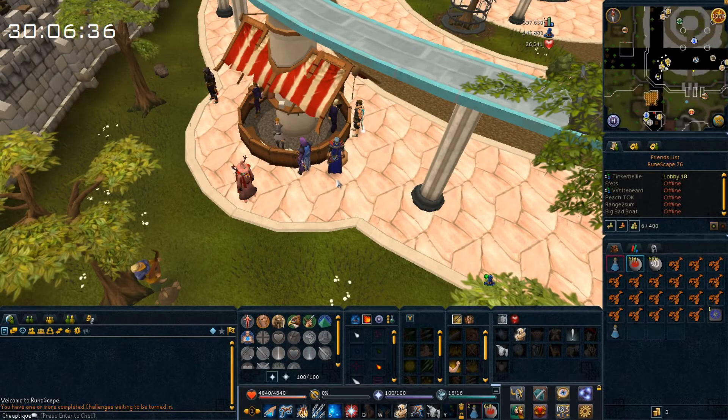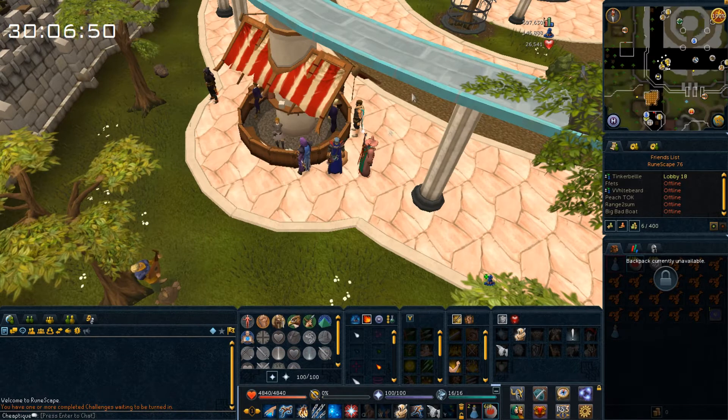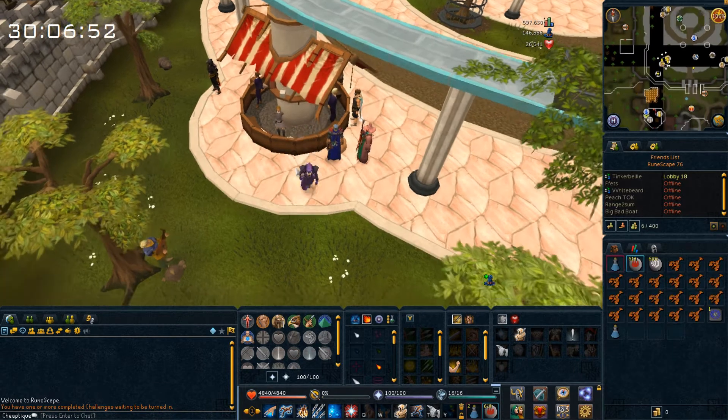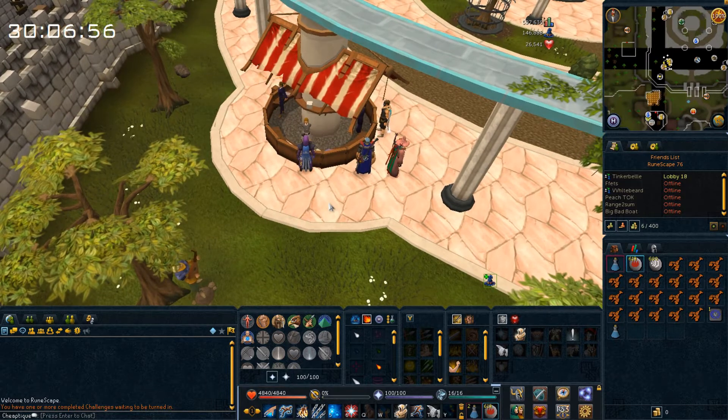Hello and welcome to another episode of Pay2Play from scratch. I finally figured that I want to get more levels in summoning, and since the green dragons aren't giving us fast gold charms, I figured I might go kill some hellhounds because hellhounds drop a lot of gold charms. I can get the gold charm portion of summoning done as quickly as possible, and then maybe even kill some water fiends. So this is what I will try in this episode.